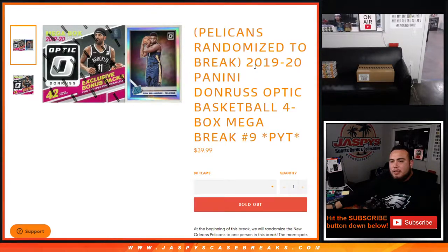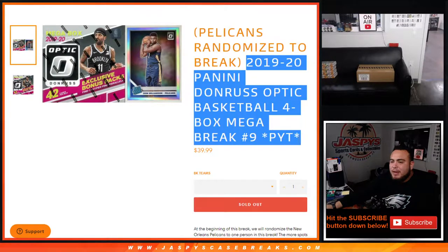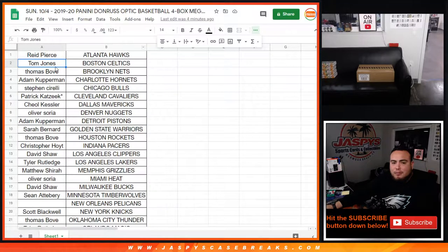What's up everybody, Jason here for Jasby's CaseBreaks.com. We just sold out the 2020 Panini Donruss Optic Basketball four-box mega box break, pick-your-team number nine. We're randomizing the Pelicans to the break. All you had to do is buy one team and you get a chance to win the Pelicans. Buy two teams and you get two entries. Remember, no veteran commons ship out of here.